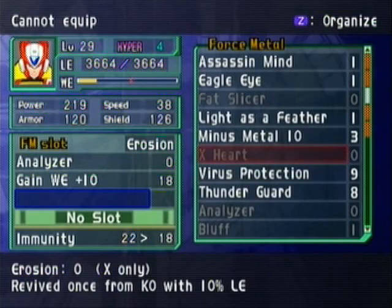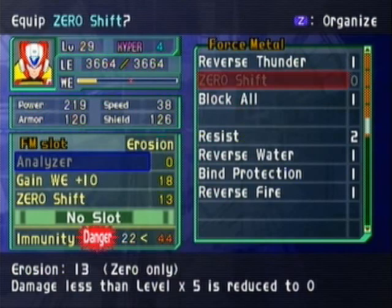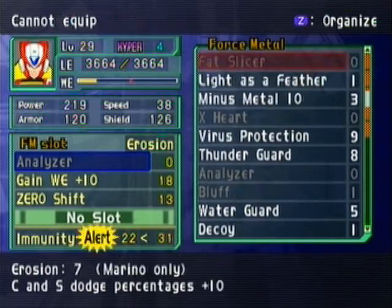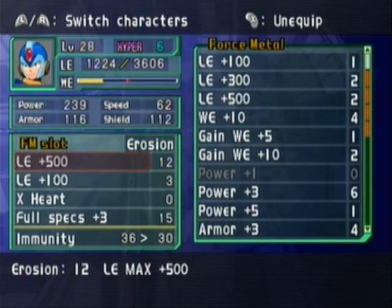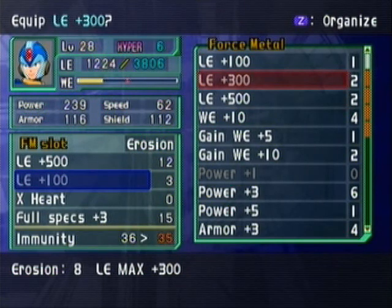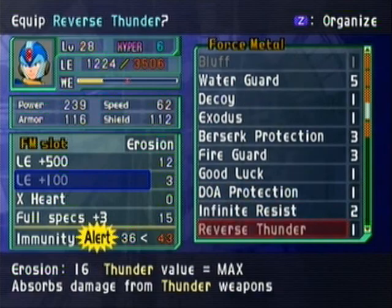Let's maneuver around the menu here. Zero Shift — here it is, at level 31. So you want to move this to minus 10, and somebody needs the Analyzer. X needs that. Wow, you can put up 300 — nice! Where's my Analyzer?